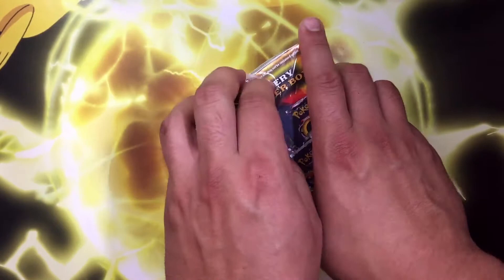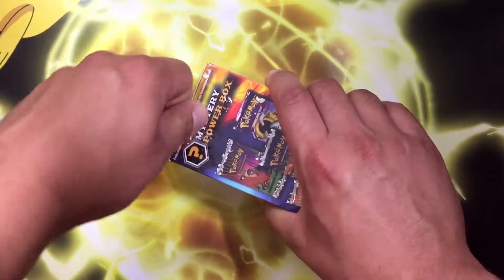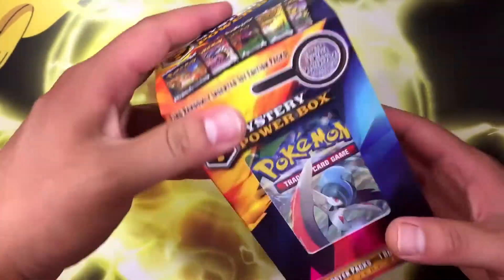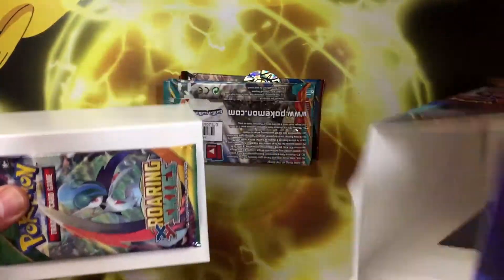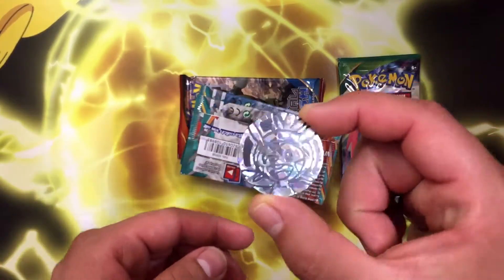Guys, if you are not subscribed to my channel, make sure you go ahead and subscribe and leave this video a big thumbs up. There we go — that was really difficult to get open, but we did get it. Here are the booster packs. Our booster pack right up front was a Roaring Skies, and we did get a chest pin coin as the mystery item.